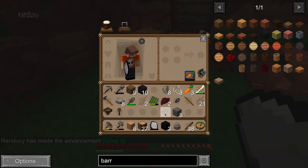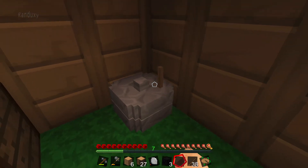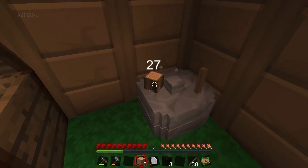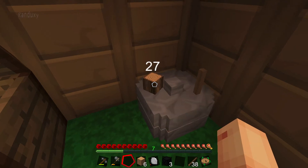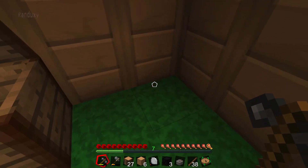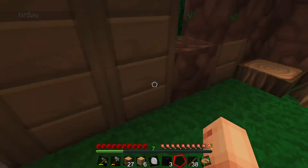We'll place this bad boy down — we're going to need some more cobblestone too. I'm guessing you just put something in it... no, we don't want that. How do you pull those out of there? So you put stuff in it and then you right-click on it to make it work. Typical.